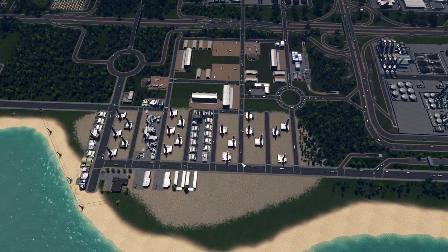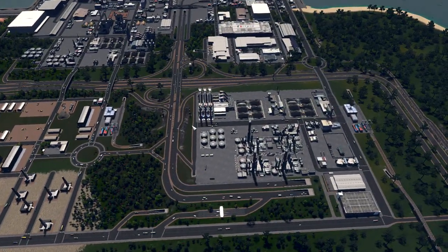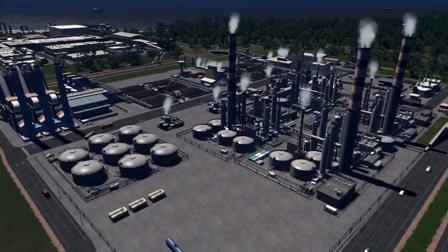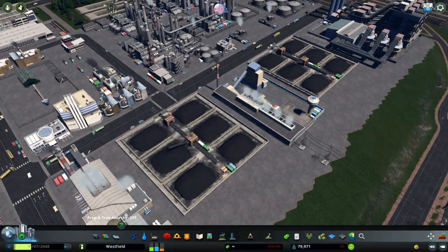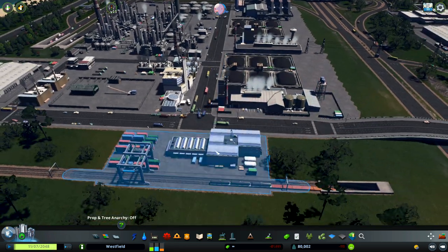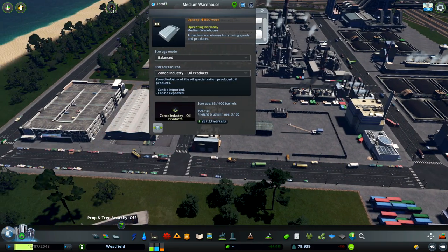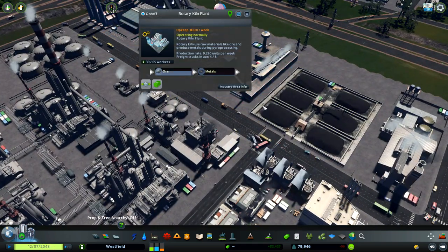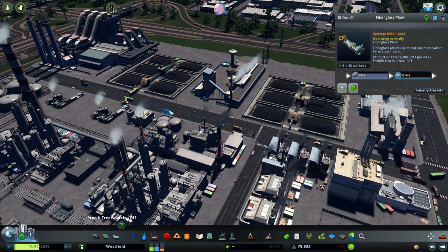Everything that is being produced on this part of the industrial area is being moved to the refining area. Here we have big factories to refine and store our oil and our ore. Here we are producing fuel, plastics, we have some factories and we are exporting with the cargo terminal. We also have some warehouses and a modern parking garage. Here we are producing metals, storing the ore and glass, and another glass factory.